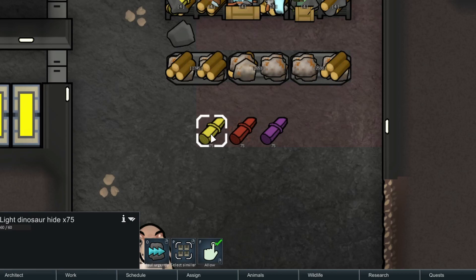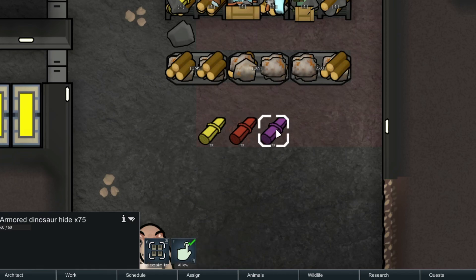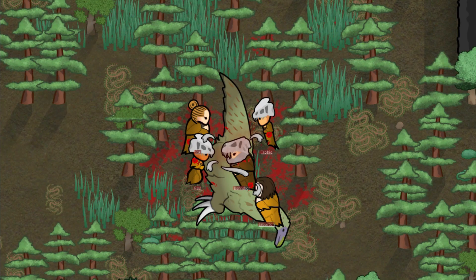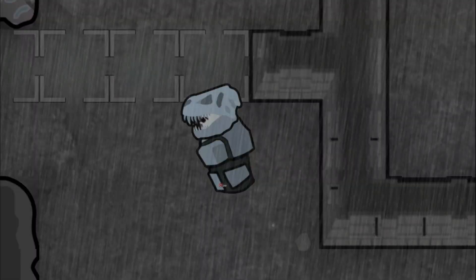With new species, we also have new materials added to the game, including different thicknesses of dinosaur hide and some new meat types as well. All dinosaurs lay eggs, and tame raptors can be periodically sheared to acquire feathers. Some dinosaurs also drop trophies your pawns can use as melee weapons or helmets.